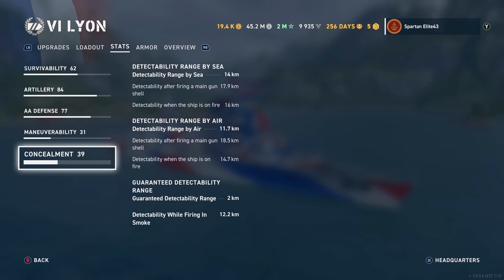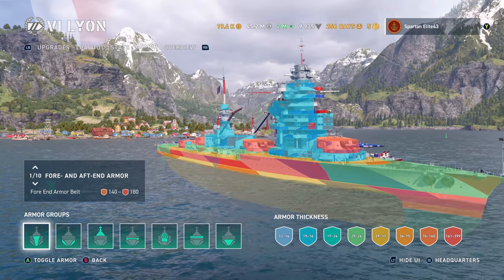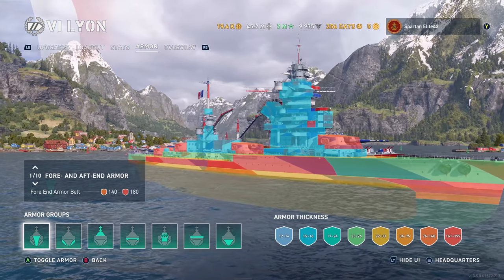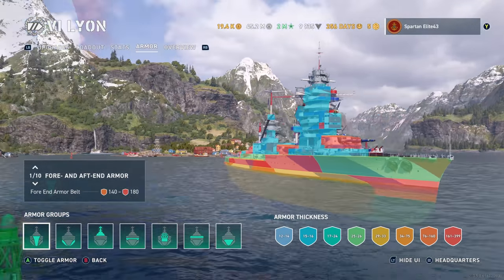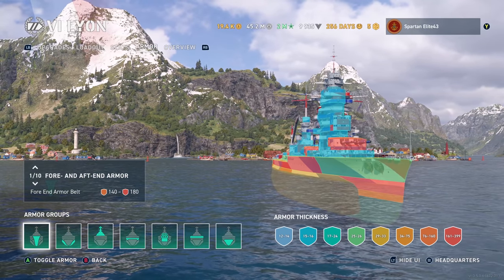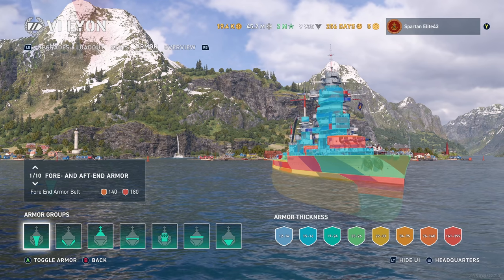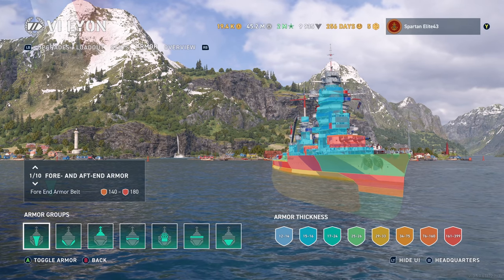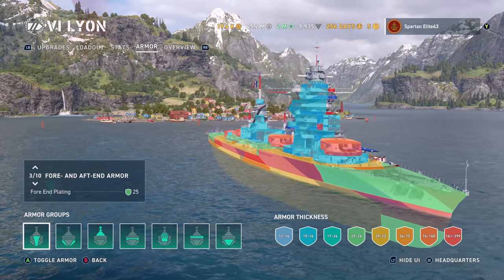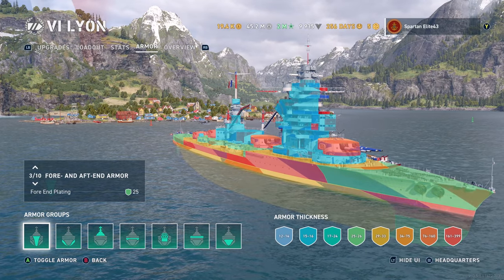Let's check out the armor — it's not bad, but it is a little squishy up top. It does have the belt that goes all the way up to the bow, which is nice. 140 millimeters on the bottom section, 180 millimeters at the waterline — pretty solid. Then you have 25 millimeter bow upper plating, so anybody with 15-inch guns or larger can go straight through that part of the ship while you're bow tanking.